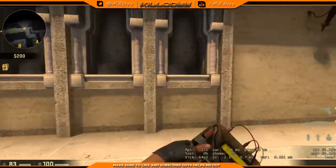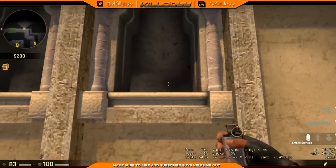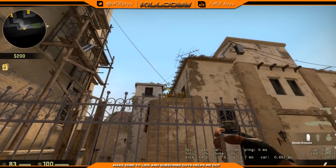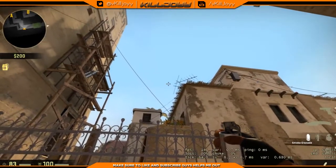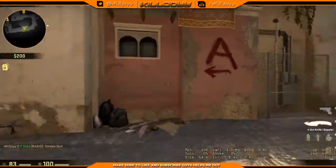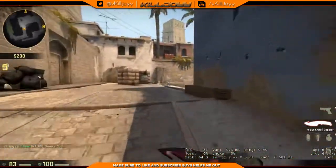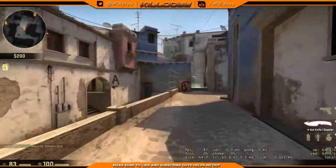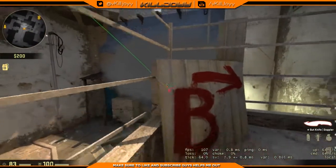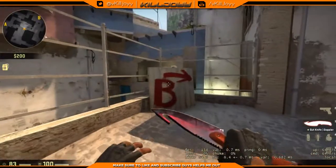The first smoke is not for A or B site — it's for the mid windows. You want to come up roughly midway; you don't have to be too accurate. Look at the crosshair, go all the way up just past the corner, a little bit higher, then run and just as you're about to hit the wall throw it. This should bounce into the window and cover it perfectly, blocking off the window entirely so your team can push through mid without being seen.